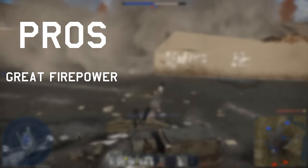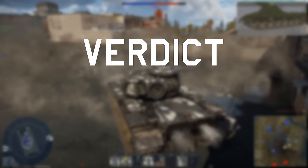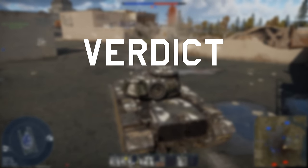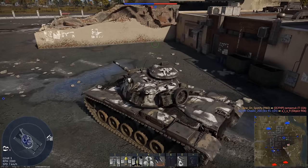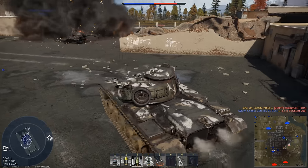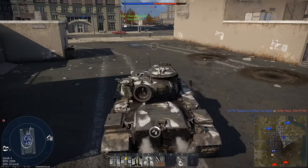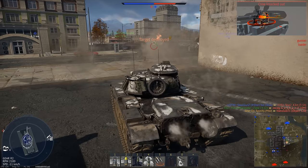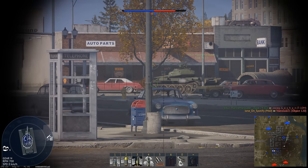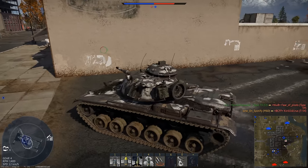Pros: great firepower, decent mobility, and versatile. Cons: unreliable armor and constant weak spots. Verdict — I think this might be the most torn I've been on a verdict for a while. I will still have to go with a 'consider it'. There is a lineup at 7.7, but the lineup at 8.0 is way more fleshed out and contains an objectively better version of the M60, so it's not really going to last long. The M60 is also folded behind the M48, so it's optional if you want to unlock and play it. If at the end of this video you think 7.7 could be fun, then pick up the M60 for sure, but if this tier doesn't seem that interesting in general, it might be worth skipping.